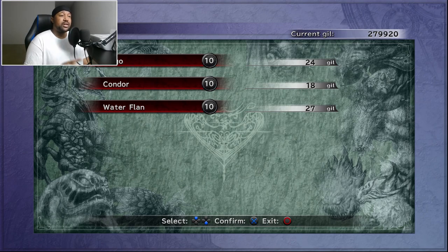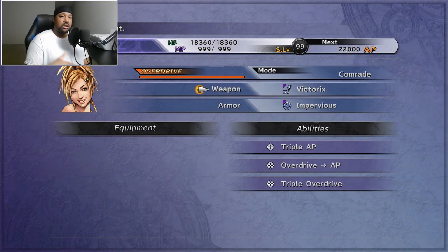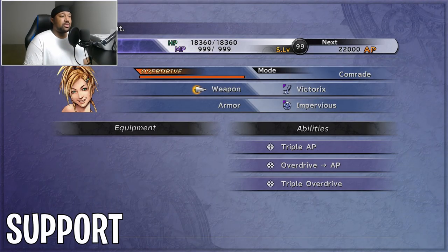Head back to the Calm Lands, talk to the guy, and he'll create the Stratoavis for you. That is how you unlock the Stratoavis in the Area Conquest difficulty in Monster Arena. Now before we head into this fight, I'm going to show you the party members I'll be using, their armor, their weapons, and my stats.